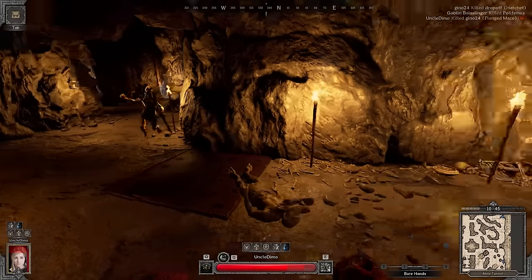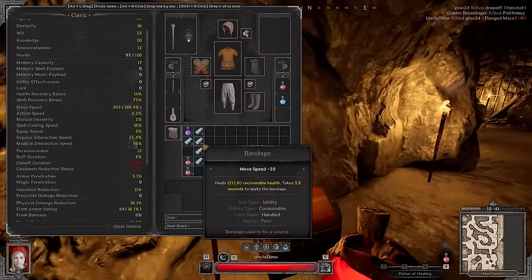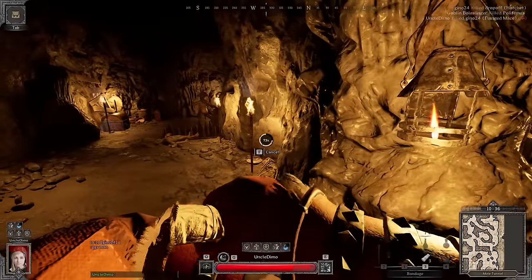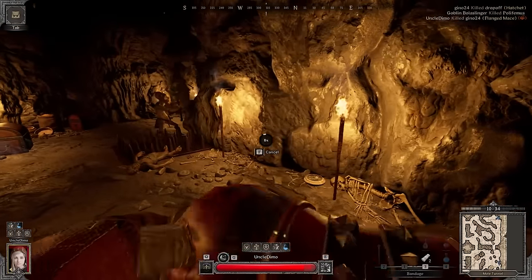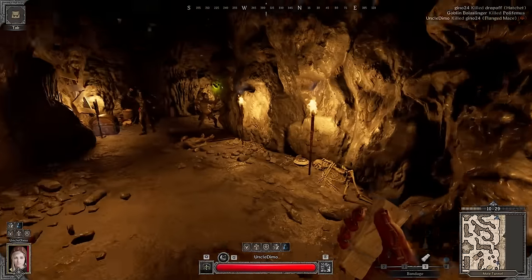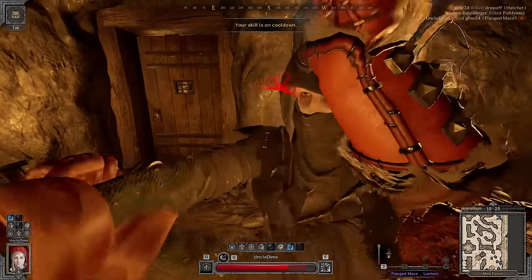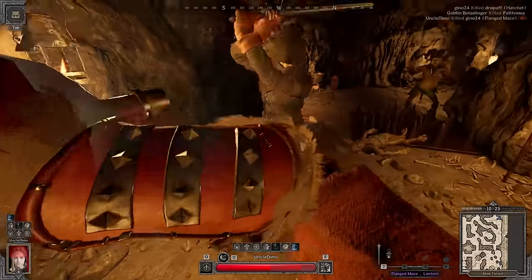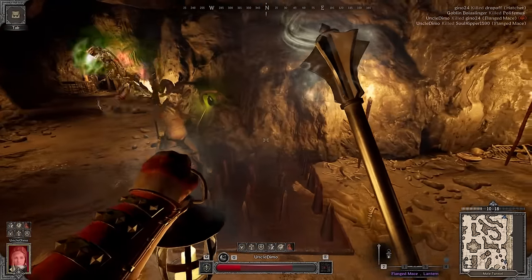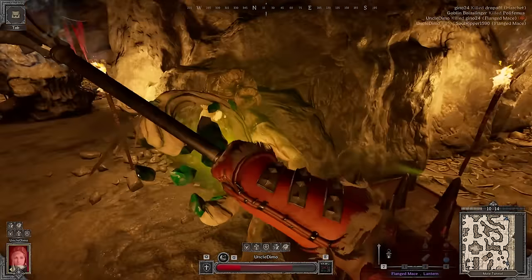We have a guy to our left — and we have a guy to our right as well, god damn. I think I could take this guy face on. I didn't use Divine Protection — I'm such a donkey. GG, we're so dead. Nothing could be done. This soldier is over.